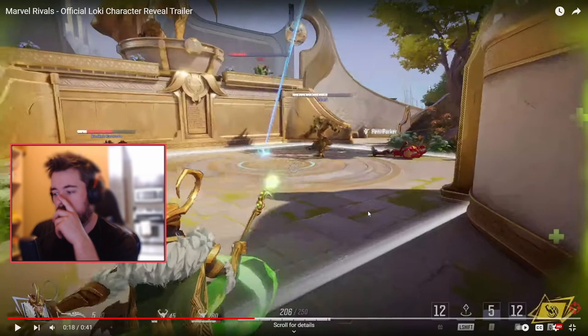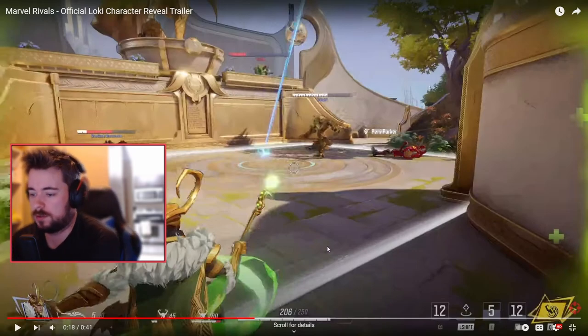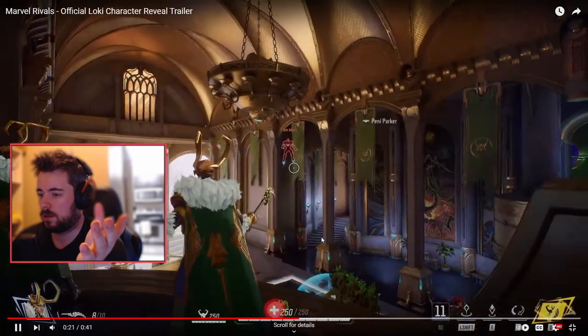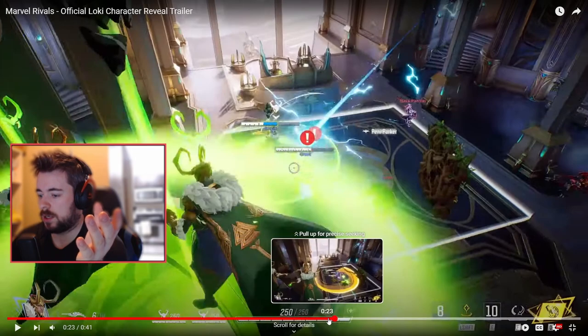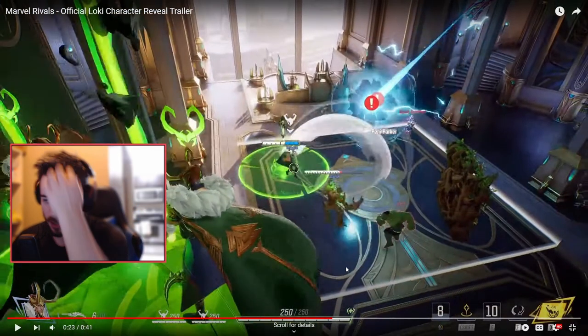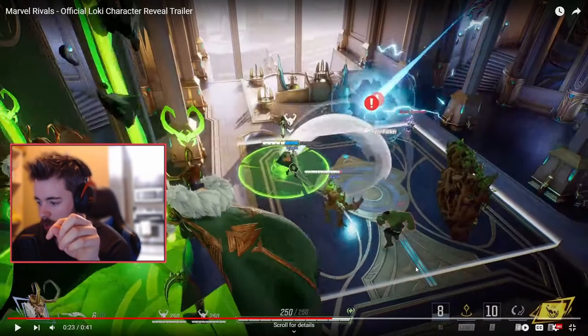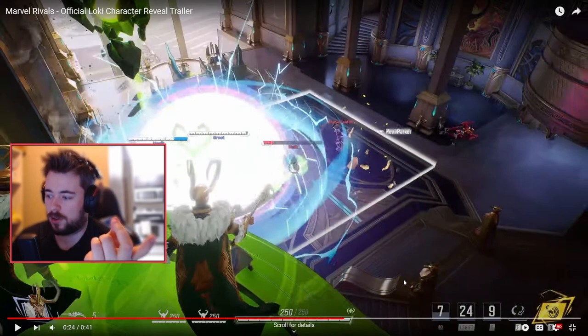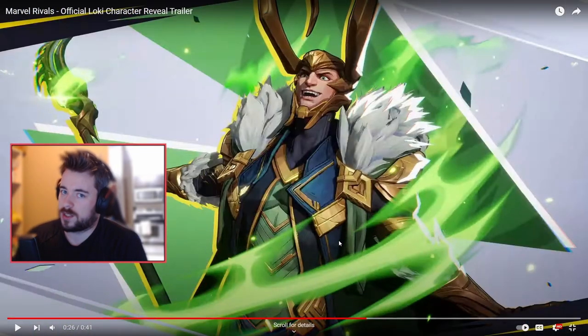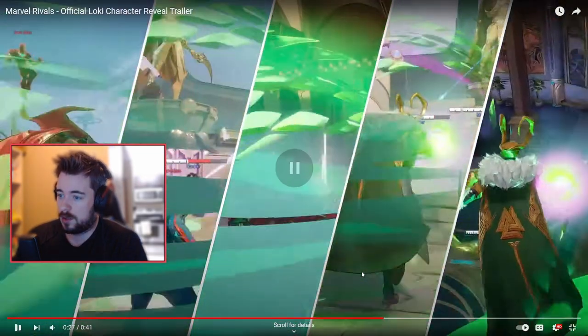Hitting shift might launch out another character — actually let me re-examine. Okay, so it looks like shift is to throw out a fake Loki. So scratch my earlier read: shift launches out a fake Loki, and once it's destroyed I believe it goes on a 24-second cooldown, which is pretty significant.